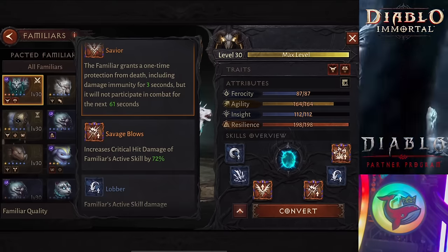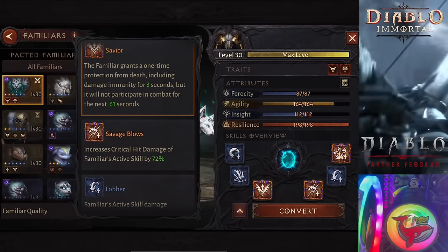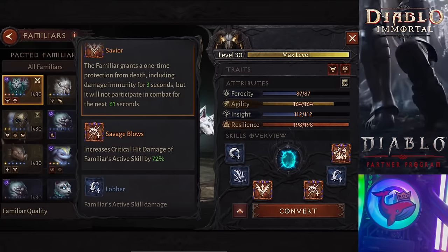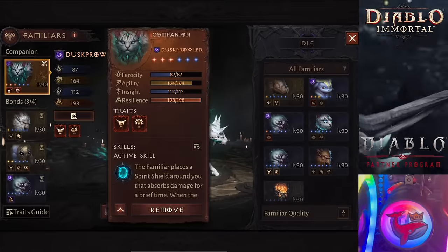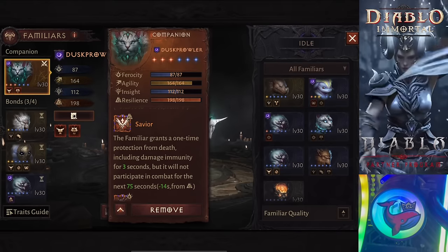The first one will be a pet guide on how to use conversion stones — how to actually create the ultimate pet with conversion stones. The second guide is a basic pet guide that you might need to watch first in order to understand everything I'm saying, including what an aberrant pet is, what an ordinary pet is, and what skills and traits are.